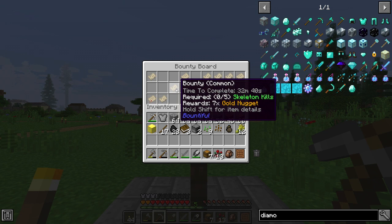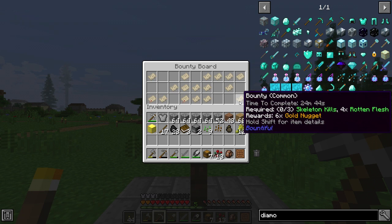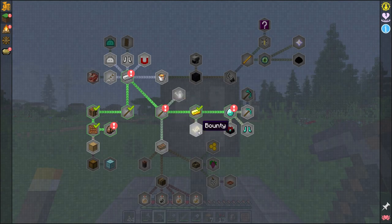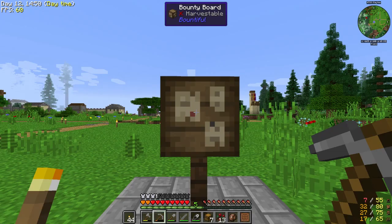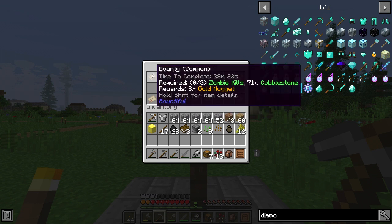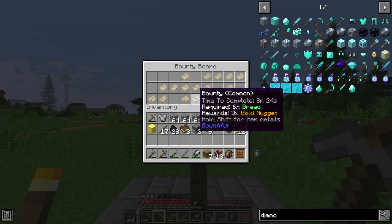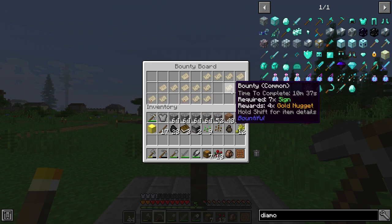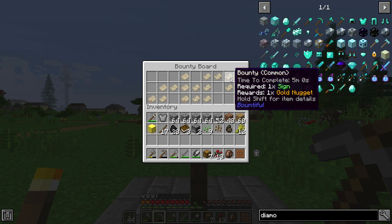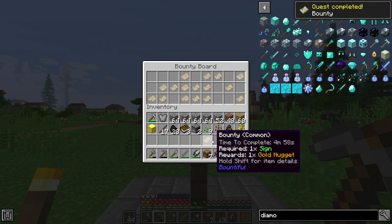Have a look at some of these bounty quests — one golden ingot reward for killing six skeletons in a certain time, 34 wheat for one gold ingot and some nuggets. I really don't feel like it's a good deal. Six bread for three gold nuggets, 17 sugar, 10 spider eyes — no thank you. I'll just tick it off and move along, but it needs better rewards to really be something viable.